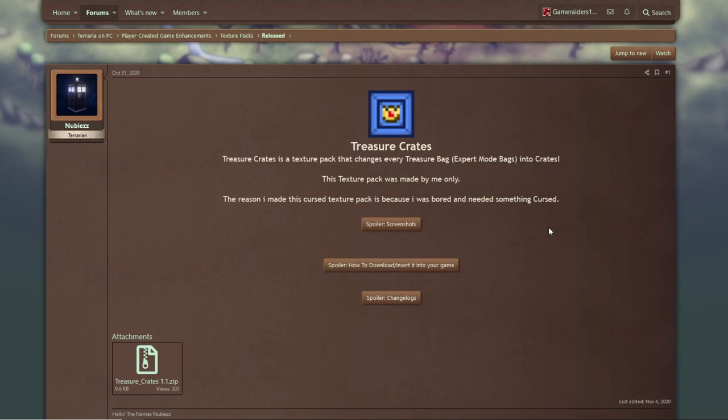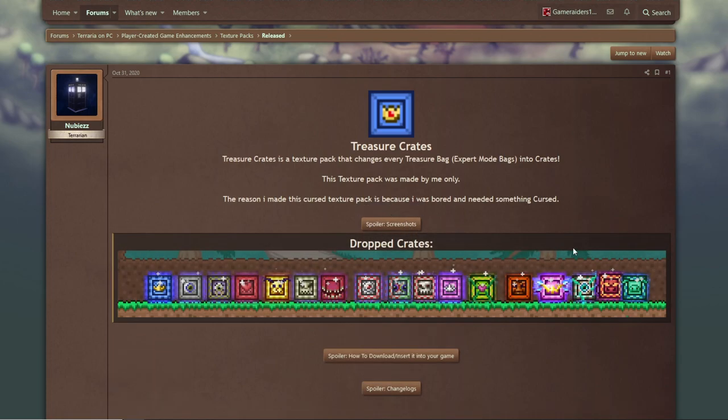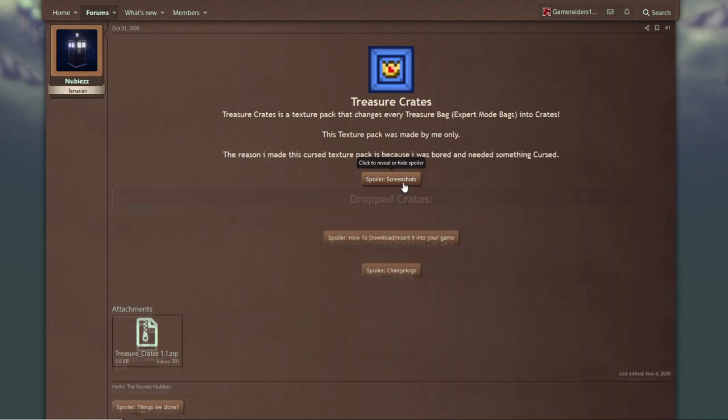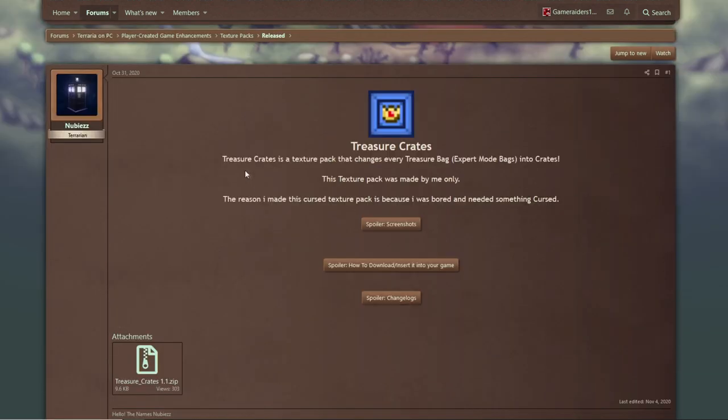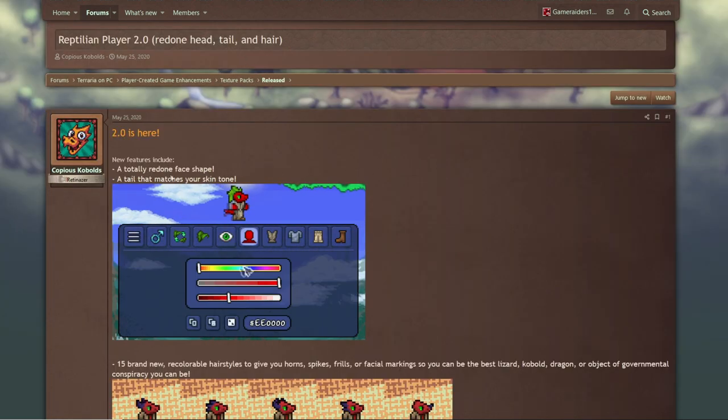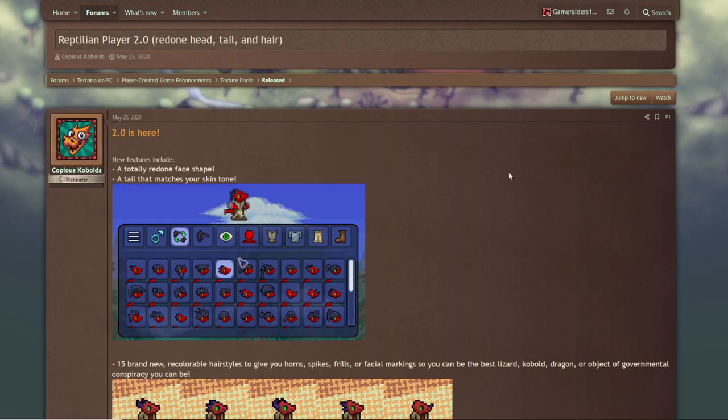Are you one of the people that likes fishing and crates? Well, this turns all the expert treasure bags into crates. It's kind of cool — I mess with it. But I hate fishing in Terraria; I've done it too much. I've done a couple of playthroughs where I only fished and I kind of don't want to ever do it again — I probably will though.